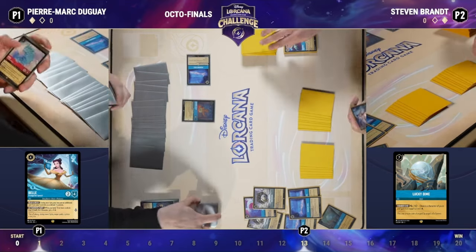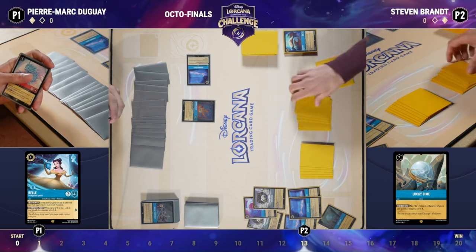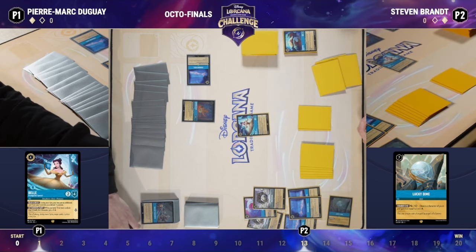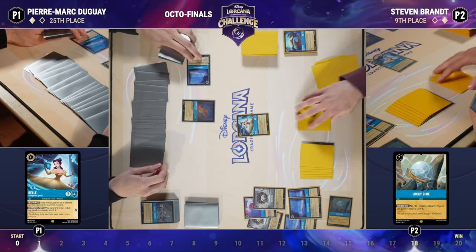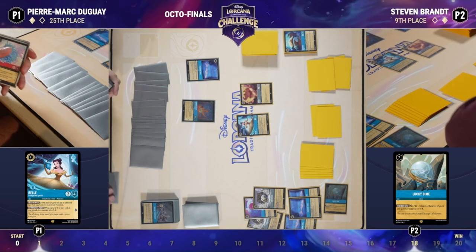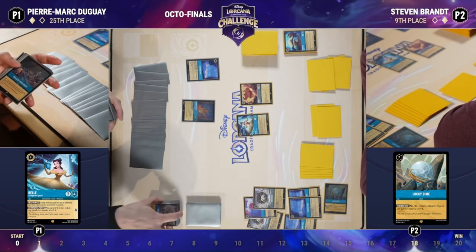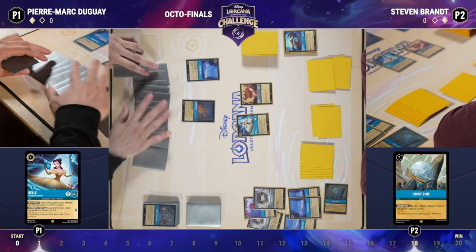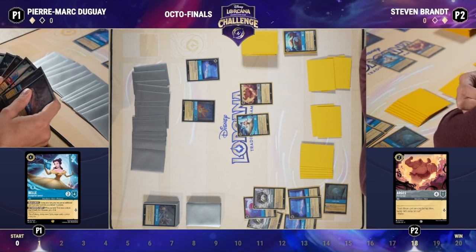Pierre doesn't really have anything that could banish an item — besides Judy Hopps in Sapphire, all the other item removals are in Steel, and they're not in Pierre's deck. It's actually not the Bell that's going to represent game — it's the other character that quests for one and is a four-one, because that character will quest plus the Lucky Dime would be enough. Pierre has to remove both characters — almost certainly won't remove the Bell; almost certainly has the Madame Medusa.